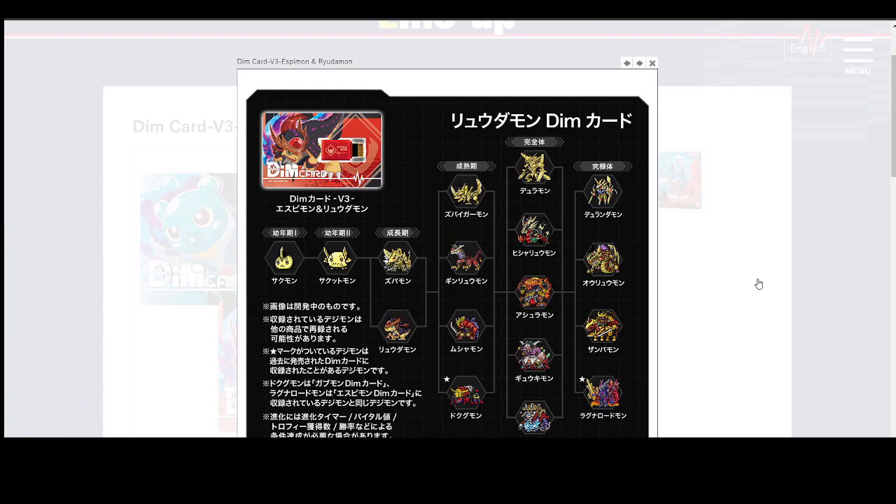Ryudamon's Dim is focused on Zubamon and Ryudamon's evolutions, but we also have some familiar faces from Digimon Ghost Game — some Dokugumon, some Moosumon all the way up to Zambamon. Zambamon is one of those Digimon I love because of the struggle I had fighting him in Digimon World 2003 — that thing was nuts. Back to Ragnalordmon: he's a Jogress Digimon, so we can have two Digimon Jogress into Ragnalordmon. I don't know which ones will do it, but we should be able to.